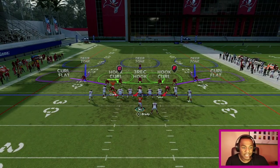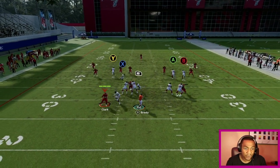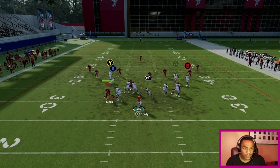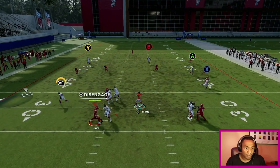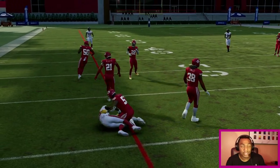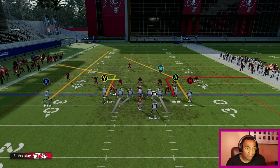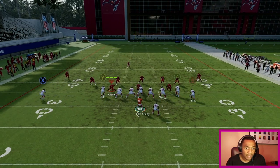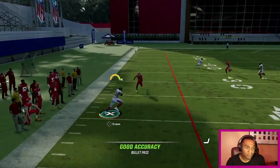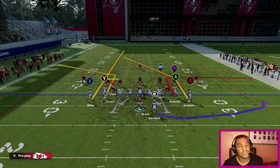Right here we got a basic Cover 3. I'm pretty much going to show y'all the same thing I just showed with Cover 4. You can either hit these double drag routes for an easy check down — Bernard runs an awful route, he's a pretty low rated overall running back, but we still get three to five yards. It's pretty much the same adjustments — I can put Scottie Miller on a go route just to free up that cornerback, get Mike Evans wide open. Easy 20 yarder.